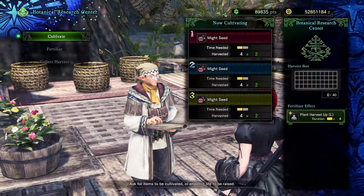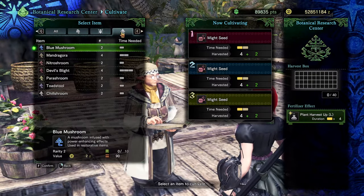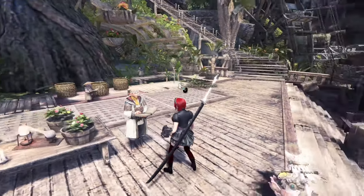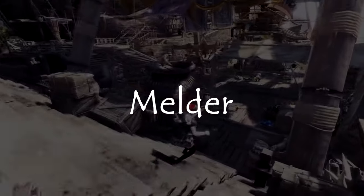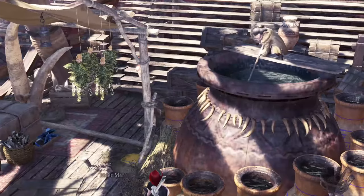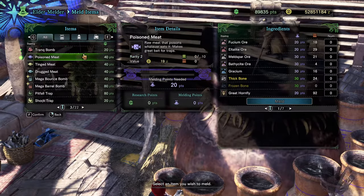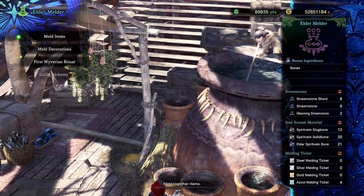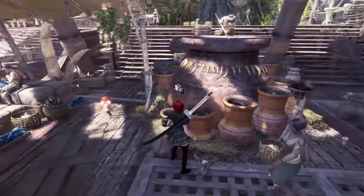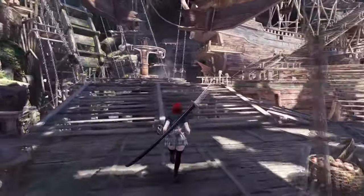Other NPCs include characters like the commander, but they will be highlighted only when you need to talk to them for story reasons, so you don't have to worry about them too much. To the right of the farm and behind the resource centre you will find the melder, where you can convert excess items into more useful items, decorations, and gear. This comes into play later in the story and will be explained to you, so you can ignore it for now.